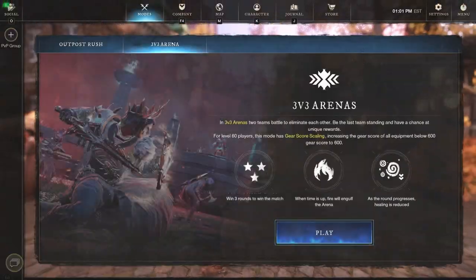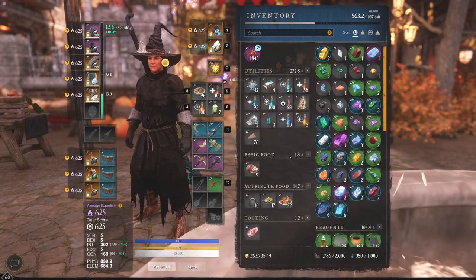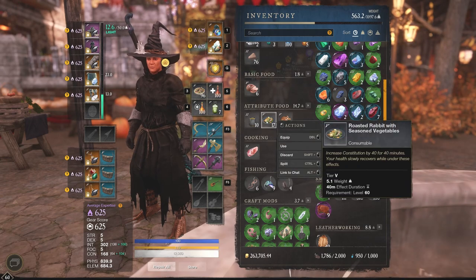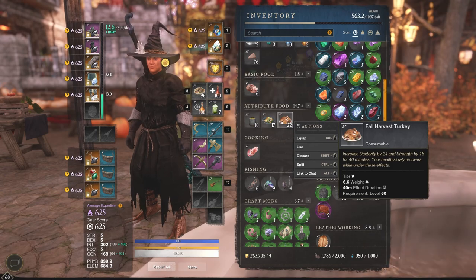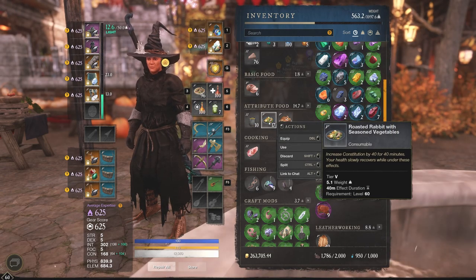Looks like we took too long in that arena, so we'll queue up another one — my bad for anyone I just kind of queue abandoned. Next up we have Attribute Food. This is going to be a very, very important part. I have Constitution Food, but you can have any other kind of food you really need — Dexterity or Strength. You want a food that bumps you up a specific amount.